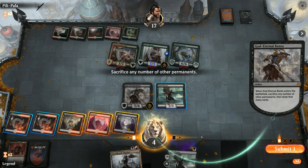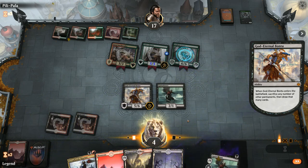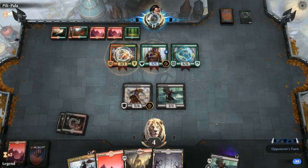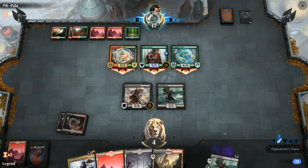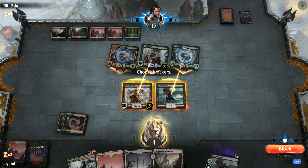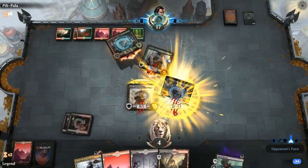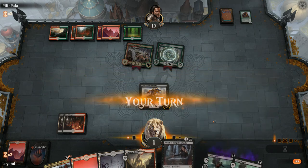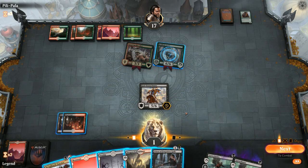We sacrifice three lands to Bontu. Not the best draws. Priest finally shows up — could still be in time to save us. Bontu can block Spellbreaker and Butcher can chump Ferox. We can't afford to play the Priest unless we chump with her. Opponent might not want to sacrifice a Spellbreaker just to make us sack the Priest — but Priest is too important, so we play the Butcher instead.